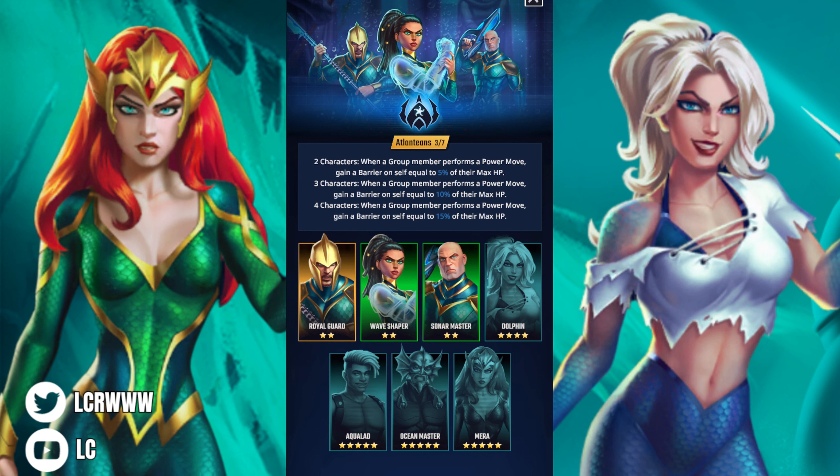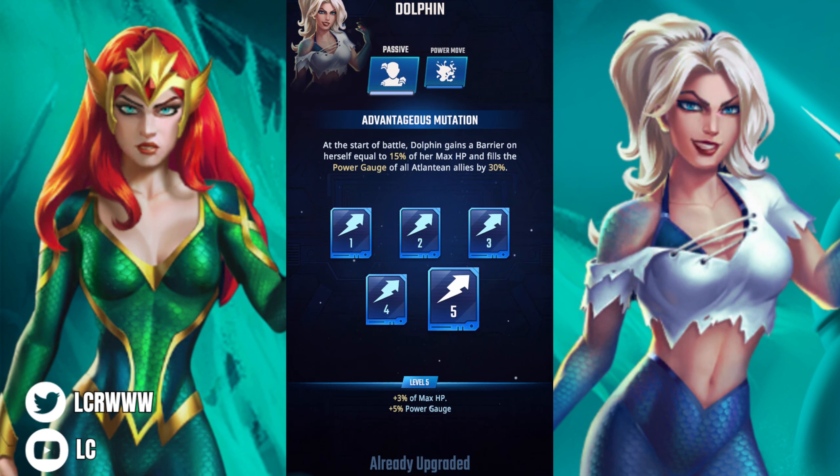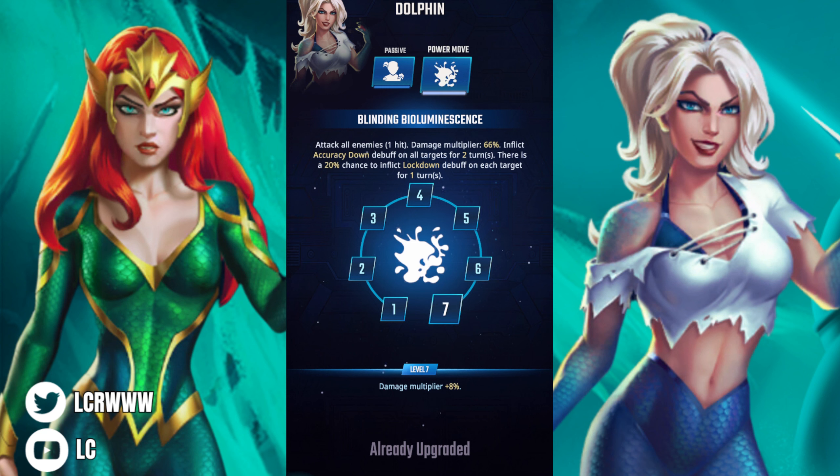The Atlantean team is cracked. The barriers they get are nuts. With four kids on the team gaining barriers, it's just messed up. And both Mira and Dolphin give barrier buffs, so it's insane. Dolphin's passive: gives herself a barrier equal to 50% max HP and fills the power gauge of Atlantean allies by 30%. She's not out yet and that's frustrating — she seems so useful.